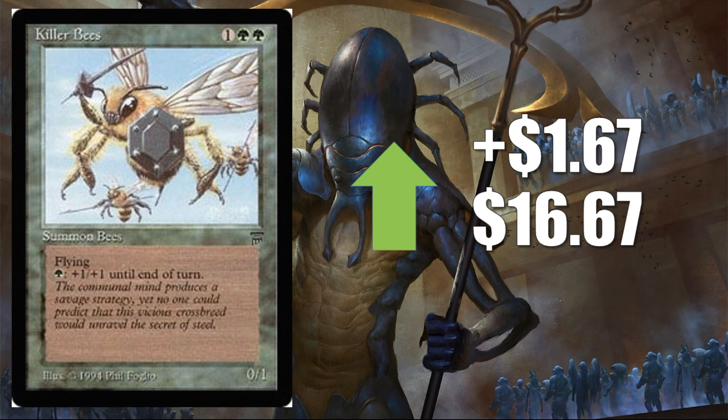Finally, we have Killer Bees from Legends, up $1.67 this week to $16.67. This is not a reserve list card — it's been reprinted and you can find cheaper versions. But I think this is still very affordable. I think it ticked up due to a little bit of emphasis this week on 93/94 — it's a good card there. With all the chatter around the format, maybe some people started looking into it a little more. But generally, Killer Bees was a fun card back in the day and still holds up as a fun card for Commander purposes.